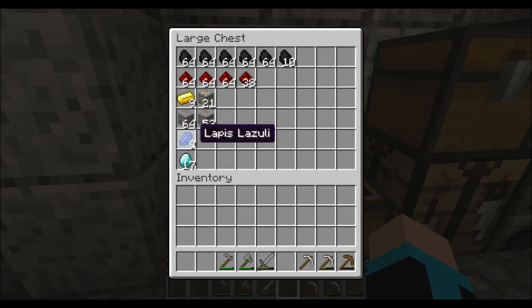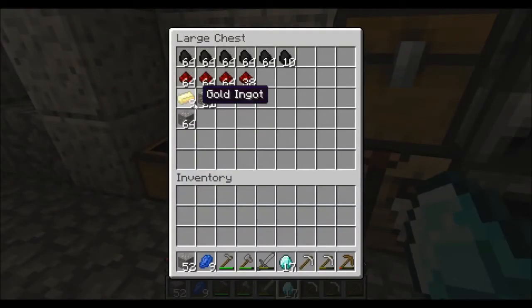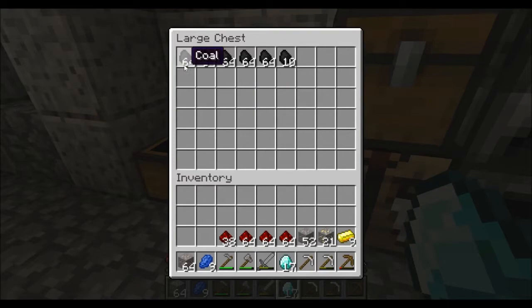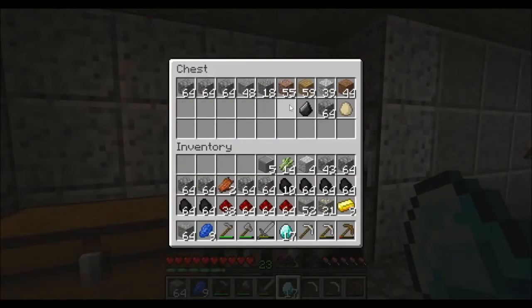Nine lapis — that's not really good, but I can always find more if I need it to enchant. I can't enchant yet anyway, and we don't have any obsidian, but we got a lot of cobble.